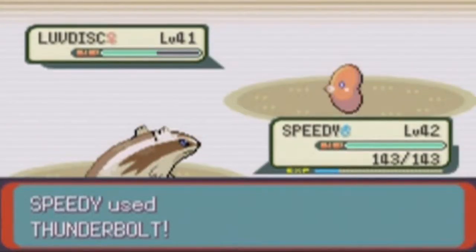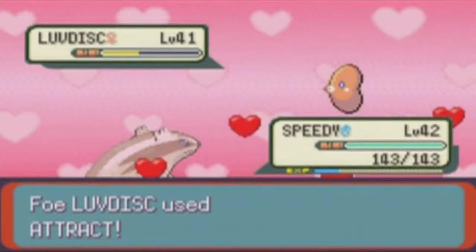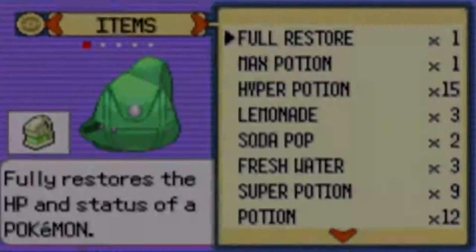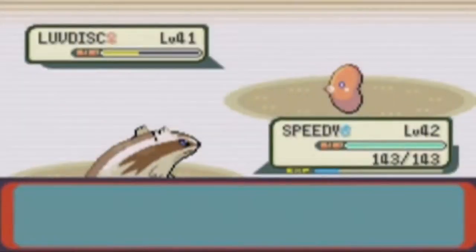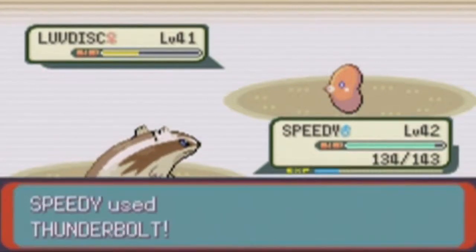It should do a lot of damage. Yep, a little bit over half. He uses Attract — I think I have a Lum Berry on me. I'm gonna use the Lum Berry just in case. Yeah, Speedy got over being in love. That's pretty cool. I'm gonna use Thunderbolt now.